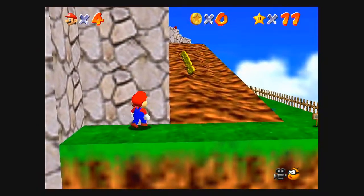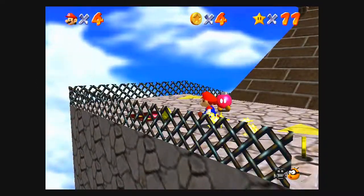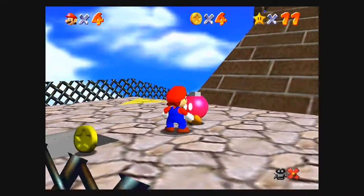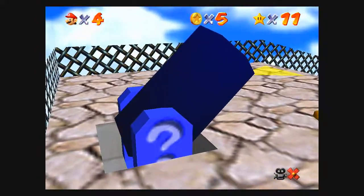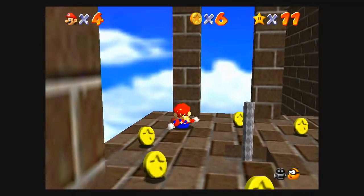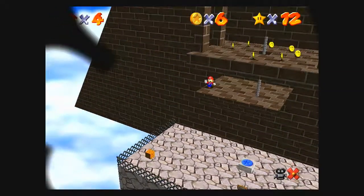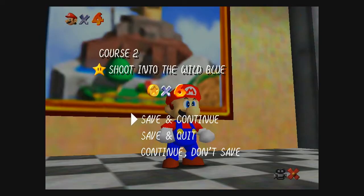For this star you have to go up to this water area and talk to this Bob-omb. Then you shoot right to this pillar and slide down to the star. And you got it — pretty easy star, very quick. Let's go back.